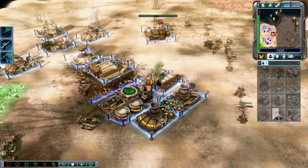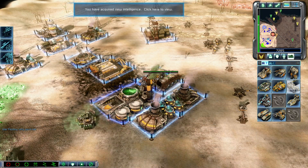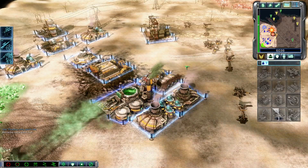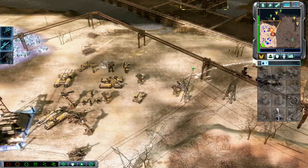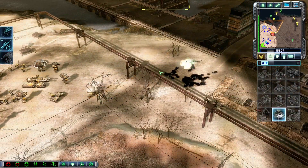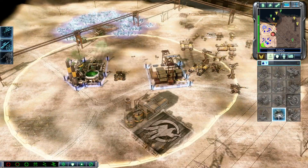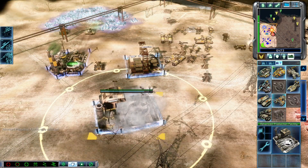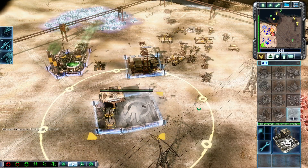Mammoth tank ready. Intelligence data updated. Training. Unit under attack. Act engineer ready fast. Construction complete. Enemy unit sighted. New construction options. We can fix it. Grenade squad all ready.